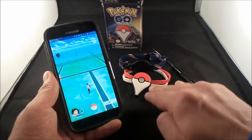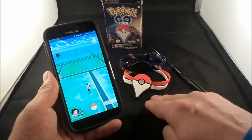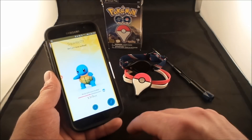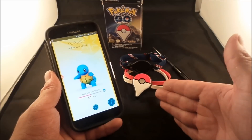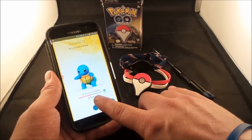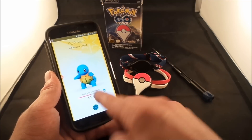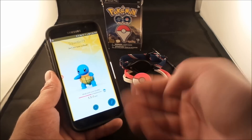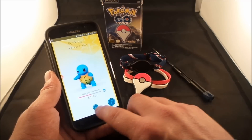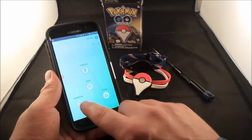Here's really the only benefit: it hatches your eggs and gathers candies for your buddy pokemon. I've got Squirtle as my buddy, and just today alone I've accumulated three candies, meaning I've gone nine kilometers. This 1.5 here I'll toss aside since I probably did that before getting the accessory, but I still easily got nine kilometers which gave me three Squirtle candies.